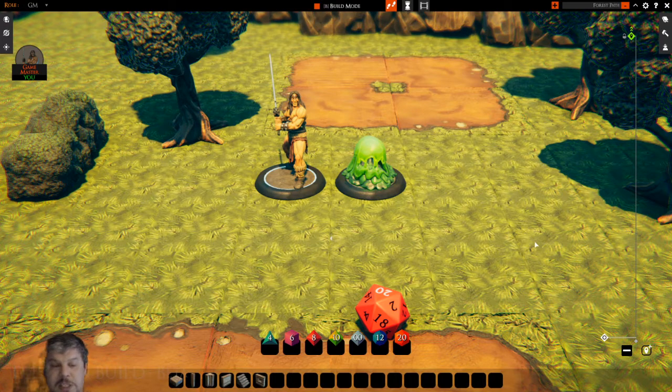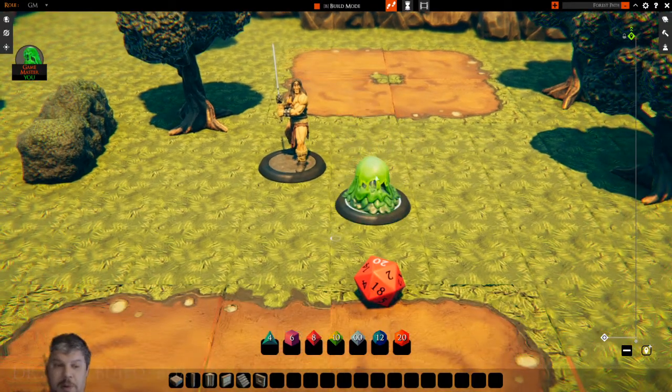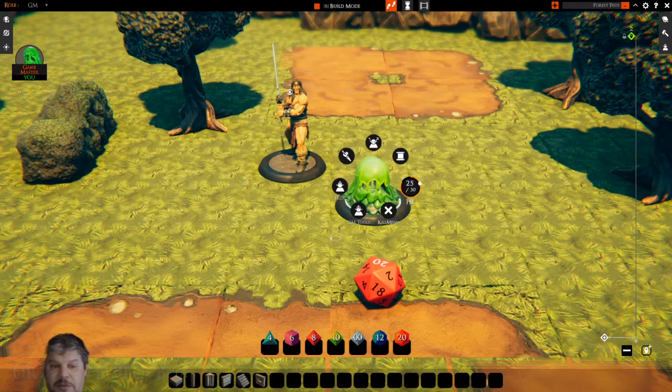Once they implement rule sets, depending on how that works out — and I'm anxious to see what they do with it — maybe we'll be able to create macros for dice rolls, or import character sheets in some fashion. I really don't know. Fingers crossed they've got cool stuff like that — we'll just have to wait and see. But until then, these are some of the basic tools you can use for moving minis around and the different options you have when you right click on a mini and make choices.